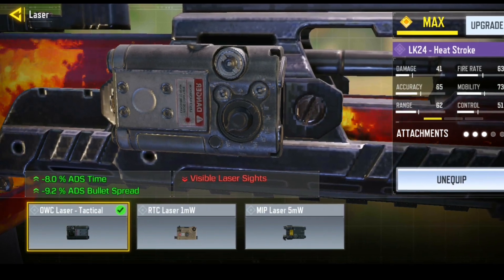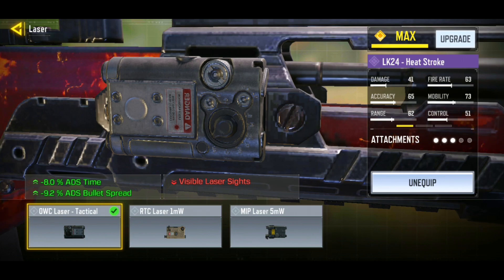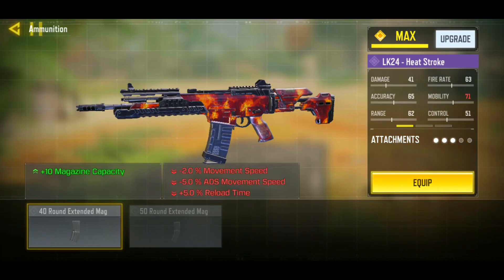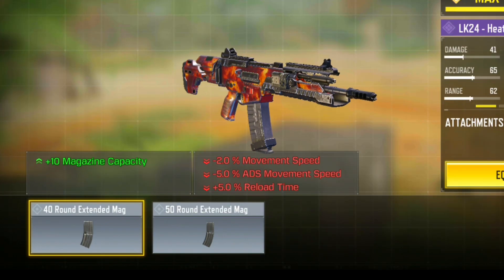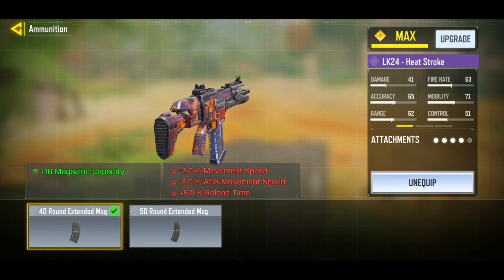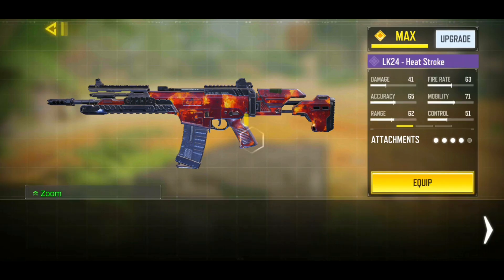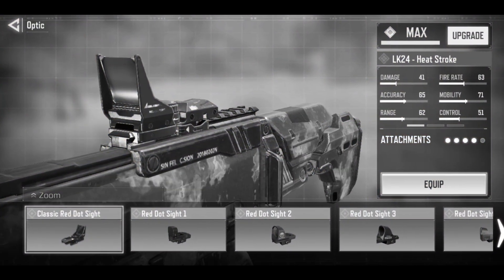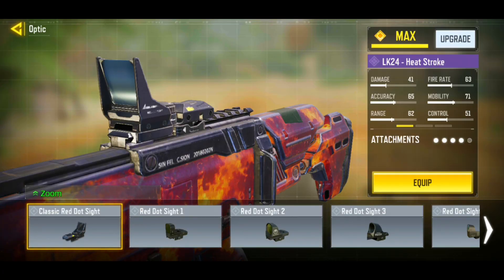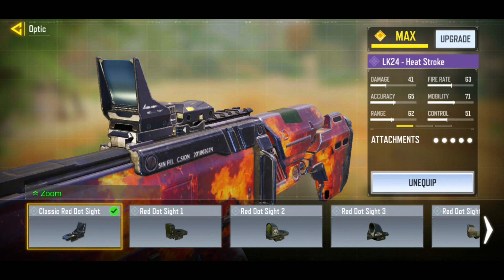For our laser, you guys know the vibe — the OCC Laser Tactical — because we need that fast ADS speed and it reduces the ADS bullet spread caused by our stock. For the ammunition, this weapon only has 30 rounds naturally, so you want to rock that 40-round extended mag — those 10 extra rounds will be critical in your matches. The LK24 has one of the worst iron sights in the game, so you are simply going to want to rock that Classic Red Dot Sight to top off your build.